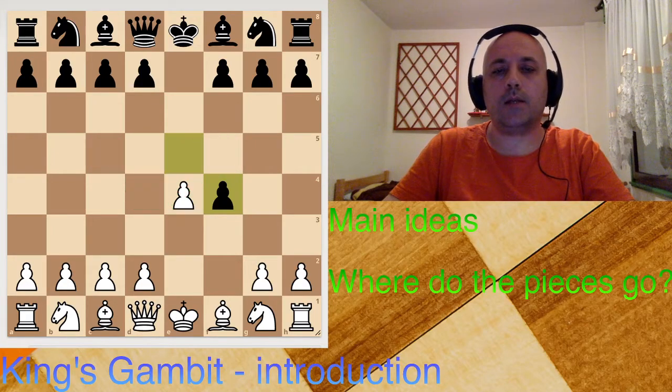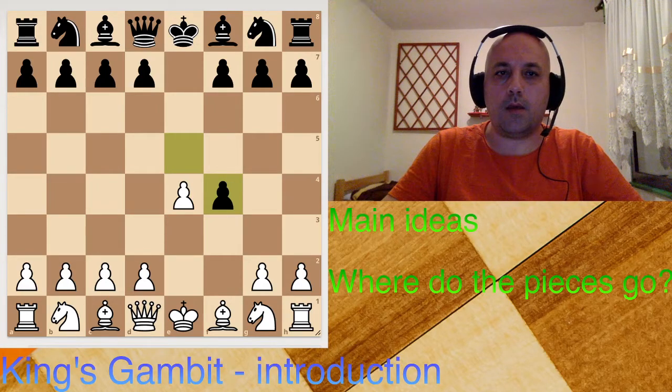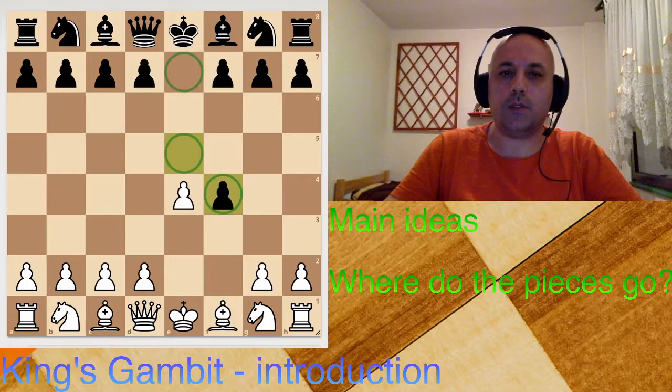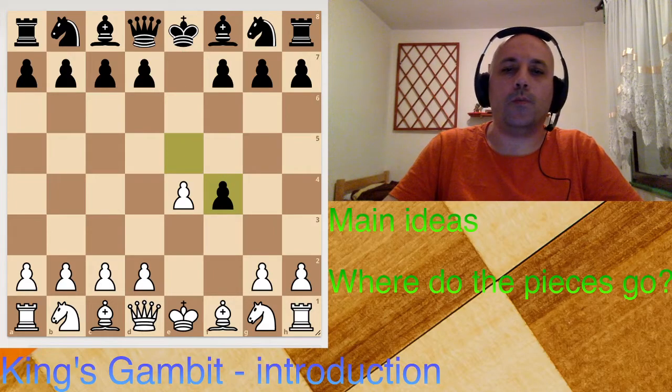What else can we conclude? One important thing to notice is that black spent some time — he played from here to here and then to here — so he hasn't developed any pieces. White hasn't developed any pieces either, but with his next move he can continue to develop his pieces and maybe gain a more substantial time advantage. So where do the pieces go?